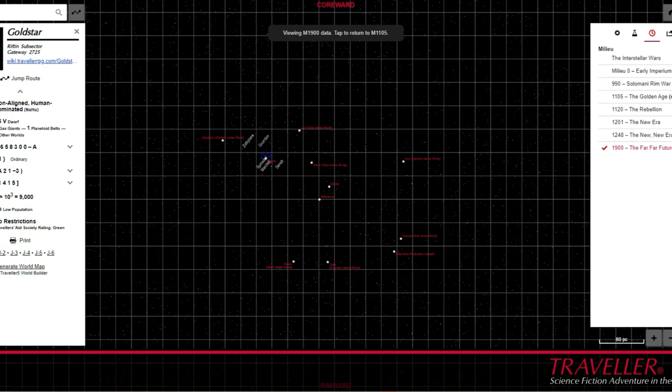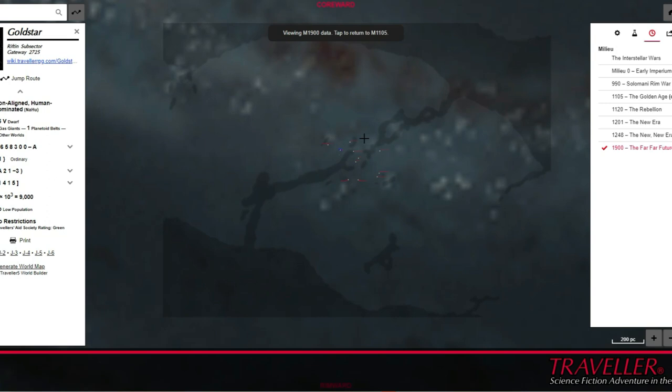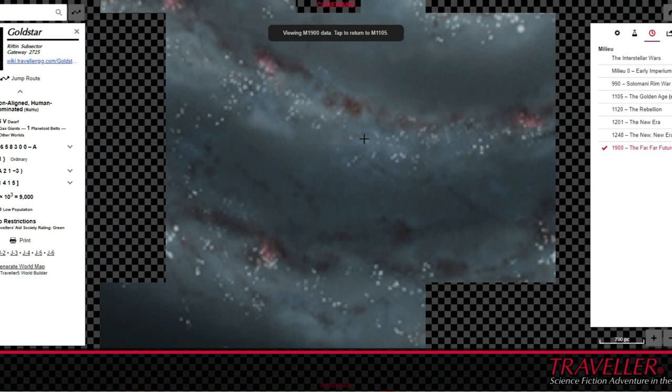The Third Imperium and its surrounding charted space presents a space opera-like setting, cut in the mould of many classic science fiction literary patterns. It possesses some foundational assumptions that, to one extent or another, exist to serve the setting as a backdrop for gaming.